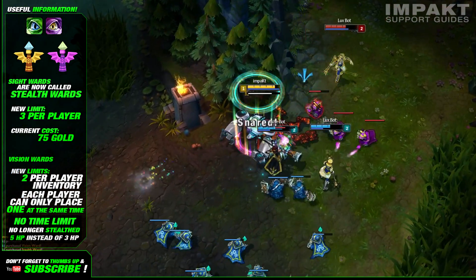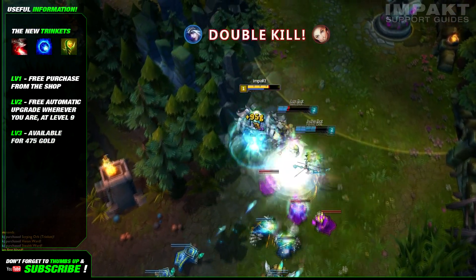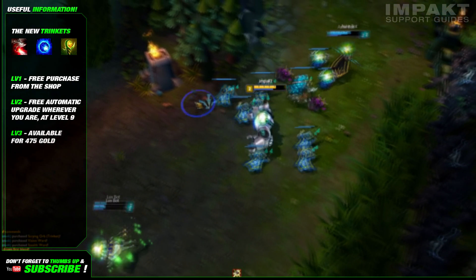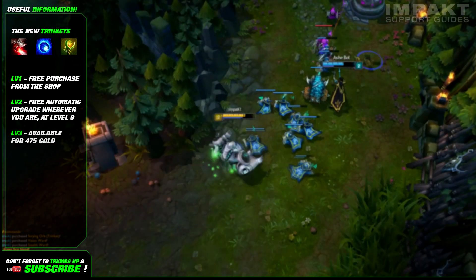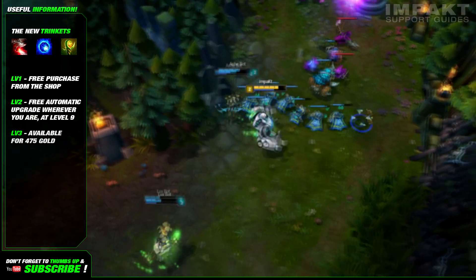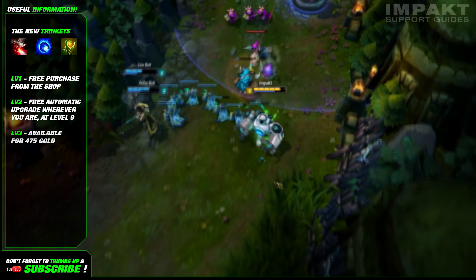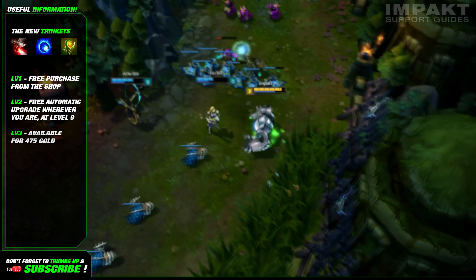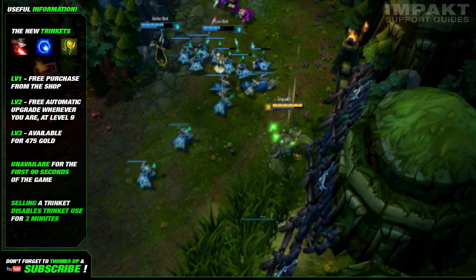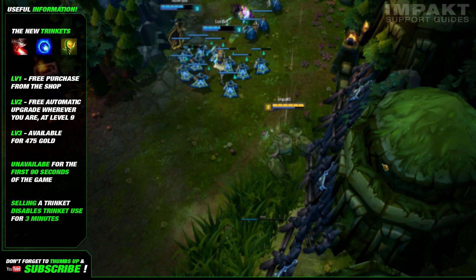And finally, we have the trinkets. There are 3 at your disposal, and everyone will be able to get theirs at level 1 since they're free — you do have to get them from the shop, however. The trinkets have 3 stages: the first one being the one you get from the shop for 0 gold, the second one being an automated level up as soon as you reach level 9, and the third one will actually cost you pretty much the same as boot enchants — 475 gold. Each level will grant your trinket either an additional effect or a larger range of its active. Also, you won't be able to use your trinkets for the first 90 seconds of the game, and selling them will disable your trinket use for 180 seconds, even if you buy a new one.